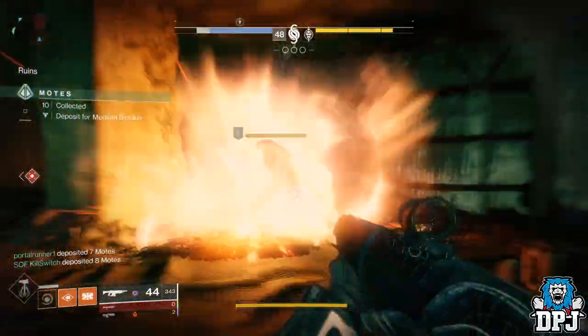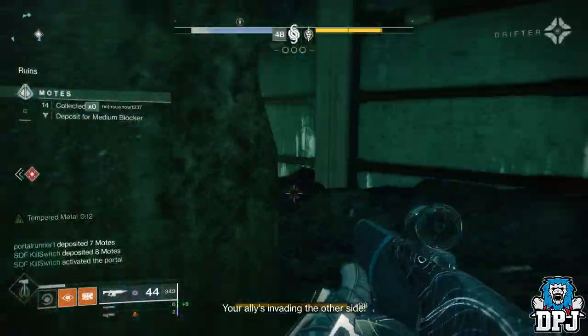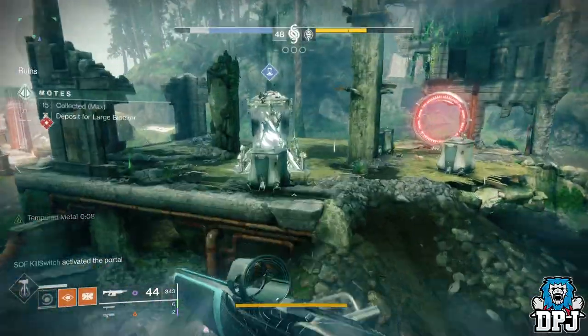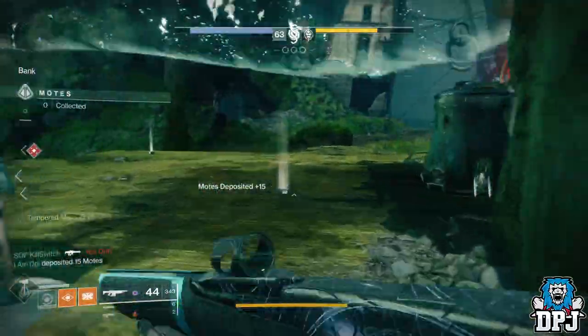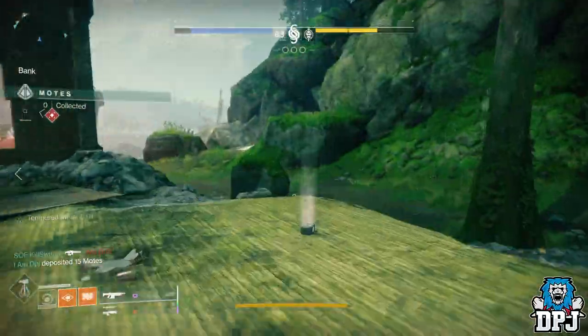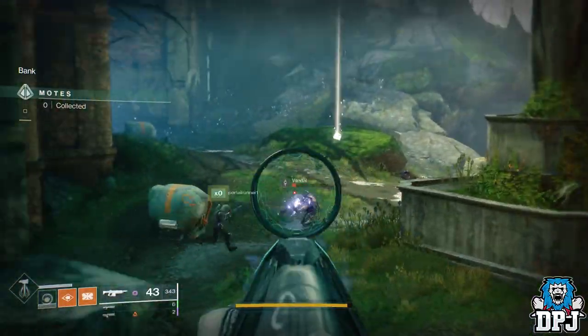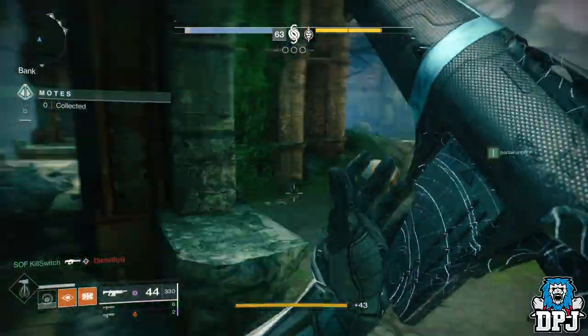Now the thing about this is — are we as a team making stupid mistakes like losing motes by falling down holes, dying to those Cabal pig-faced dog things, letting kids like me invade and kill the Sleeper Simulant and so forth? These mistakes happen, and when they do most people would just give up on that round. But this strat kills the boss so quick, you won't ever have to give up no matter how far behind you are.